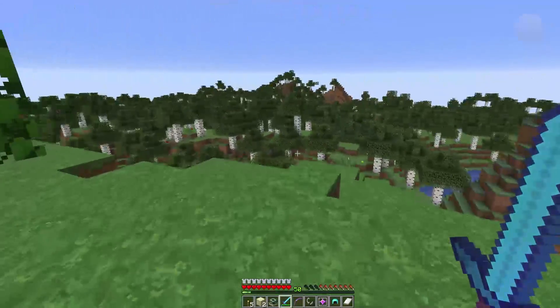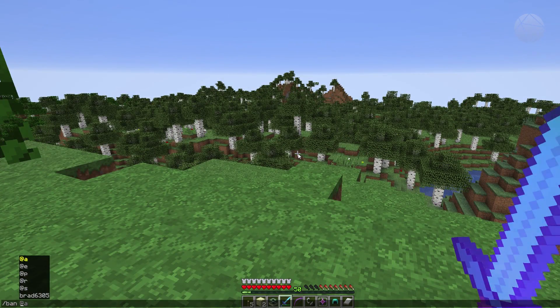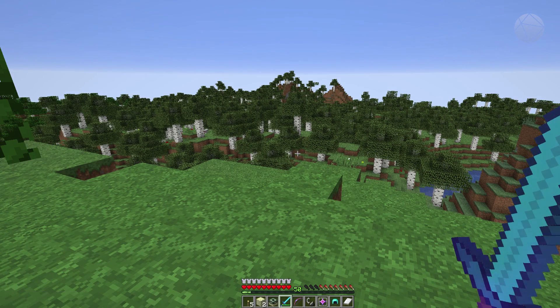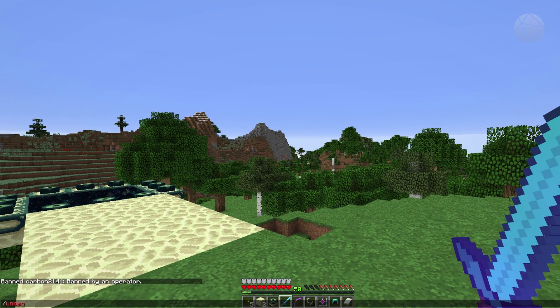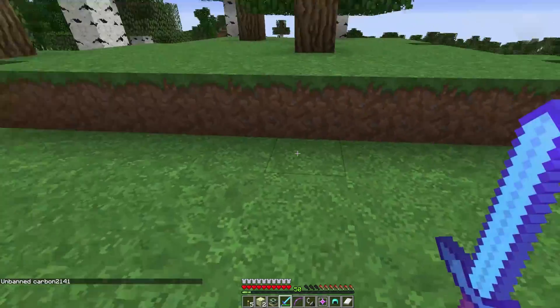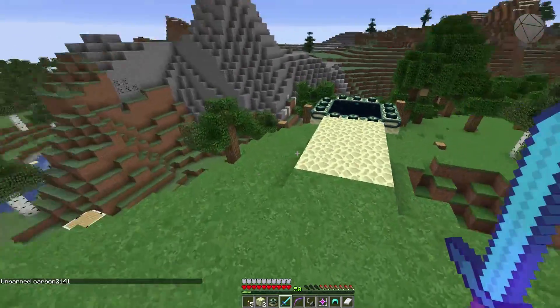You can do the same in-game: type '/pardon' and then the player's name. Let's ban an alt account — carbon2141 — to demonstrate. Now carbon2141 can no longer join this server. If I want to let them back in, instead of 'unban' I type '/pardon carbon2141' and now they're unbanned and can rejoin.